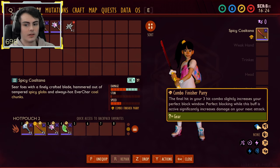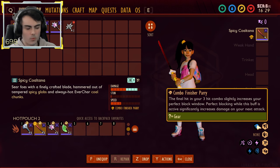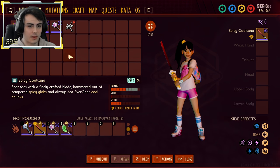Spicy Coltana has a final hit effect on your three-hit combo that increases your perfect block window — just like the Koi armor set bonus. And while this buff is active it significantly increases your next damage attack, so you deal more damage on the next hit.